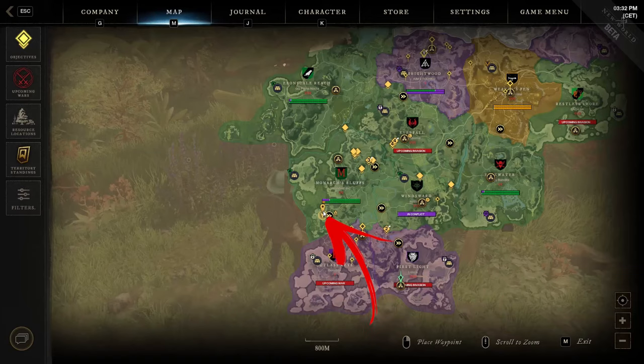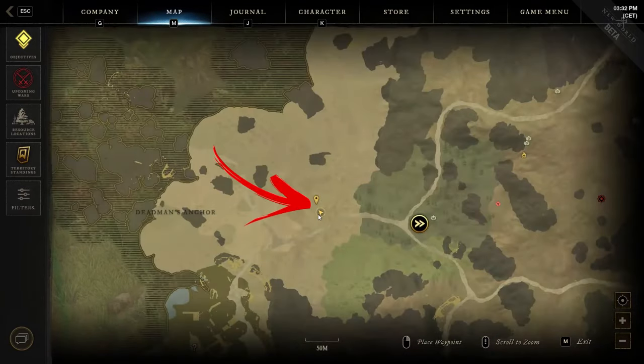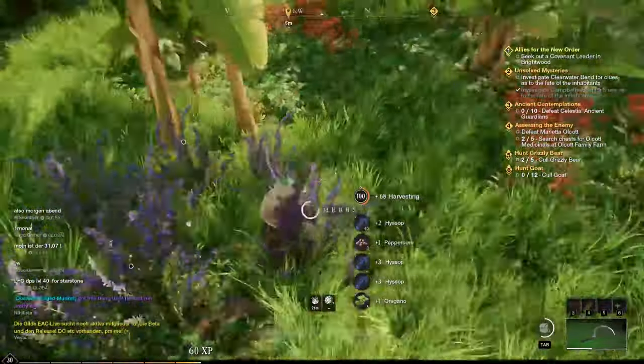The ninth location is also in the bottom left side of the region, but this time you need to reach the Deadman's Anchor area. Close to the green area, below the first boulder shown on the map, you can find a dozen herbs surrounded by palms.